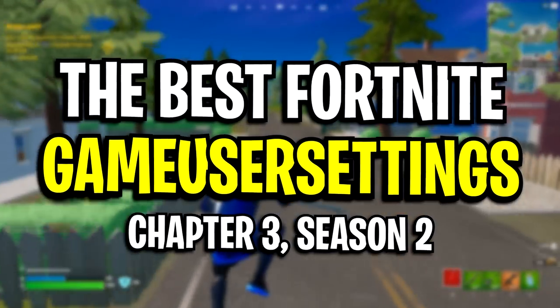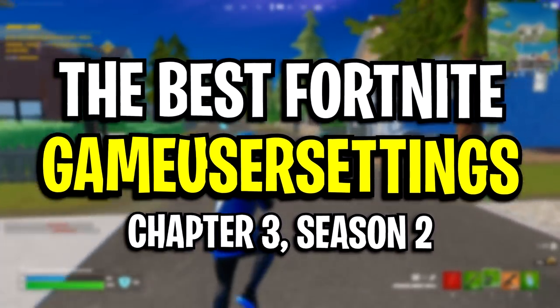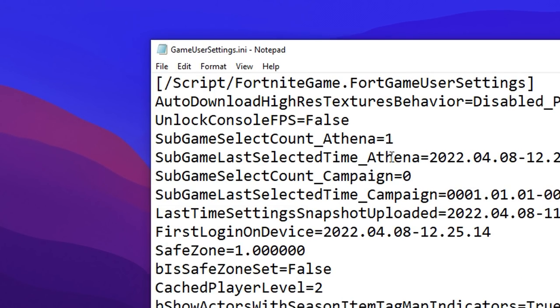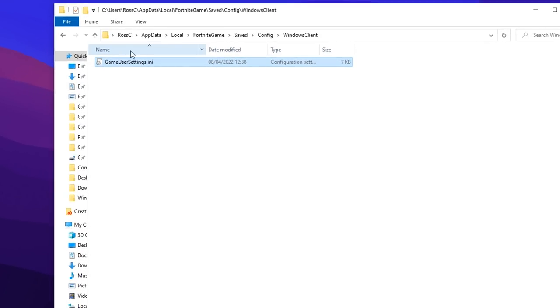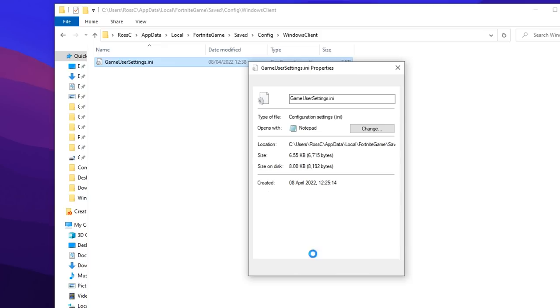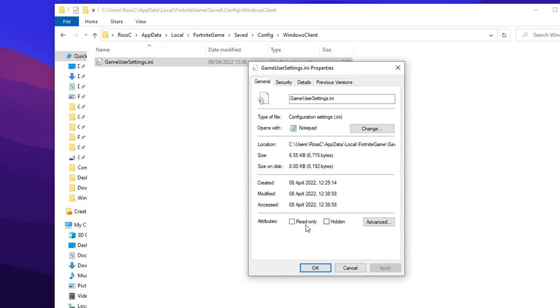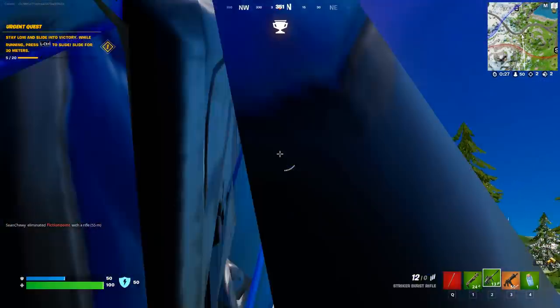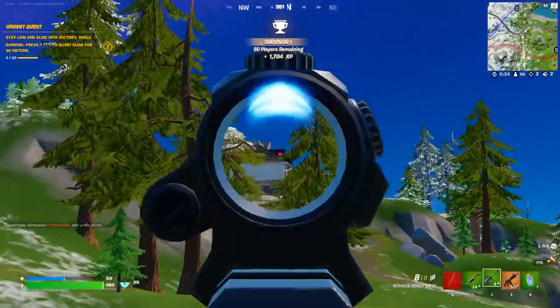That's the best game user settings for Fortnite Season 2. Go to file, click save, and close it. You can reopen the config and if you've changed to a stretched resolution, go into properties and tick read-only. If you're using native 1920x1080 like me, leave the read-only box unchecked. Close the config, open Fortnite, and enjoy your brand new best config settings for Fortnite Season 2.